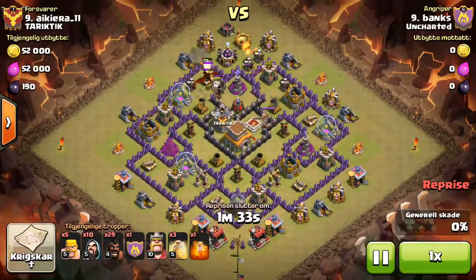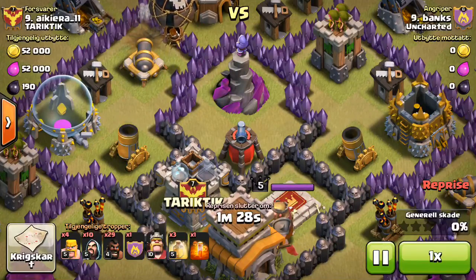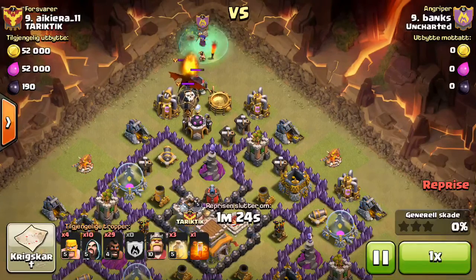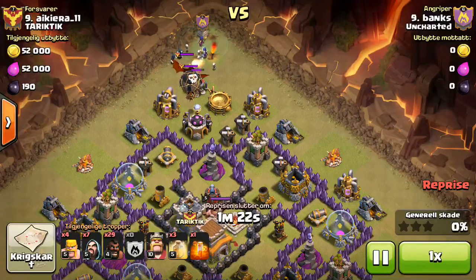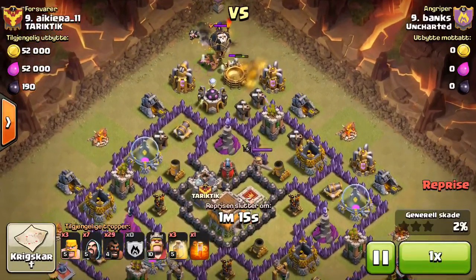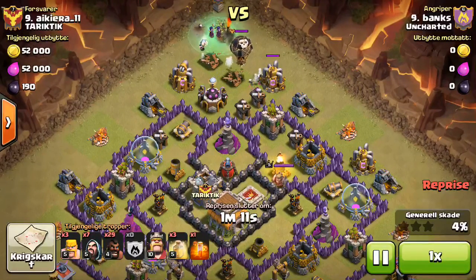Somebody in our clan had seen this base before and said there was a double giant bomb behind that wizard tower — not great placement, but still double giant bomb, so you've got to account for it. He sends the kill squad from the top and the king to hopefully take out that top wizard tower after killing the clan castle.